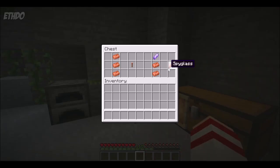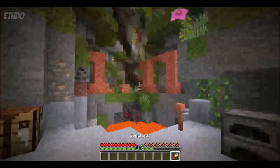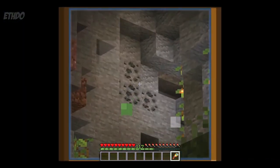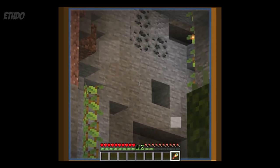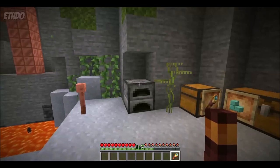The spyglass is quite a fun item as well. It's crafted with two copper ingots and one amethyst shard, which I'll be coming onto in just a moment. The spyglass can actually be used to look far away from where you actually are, in incredibly good detail — very similar to the Optifine mod, if you've ever used that before.